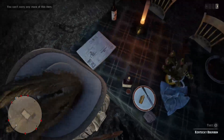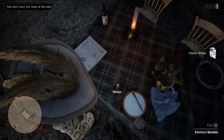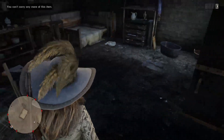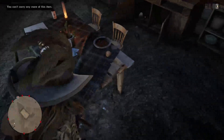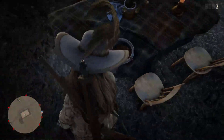Here is some cheese which is $1.90. Kentucky bourbon is $3.75 a bottle. Right here is a bread roll — that's a whole $0.40.